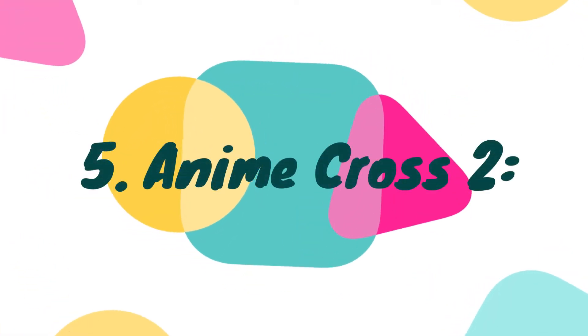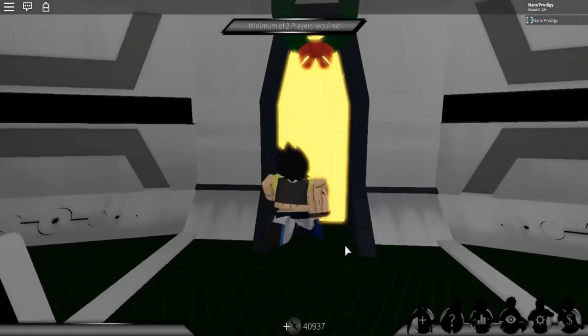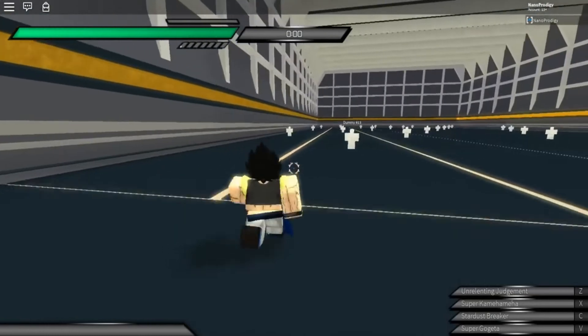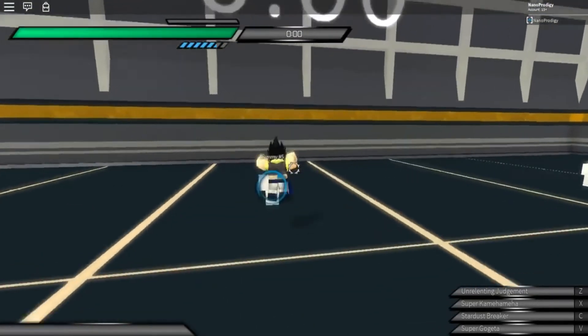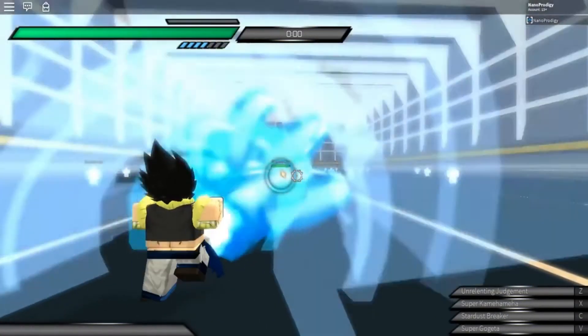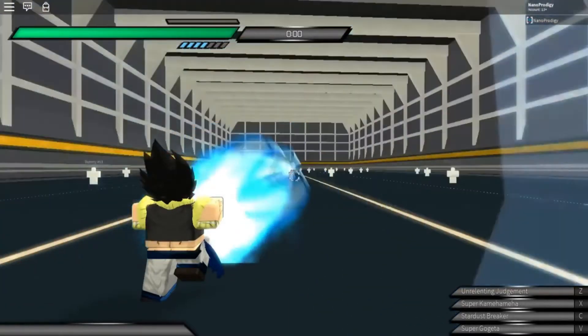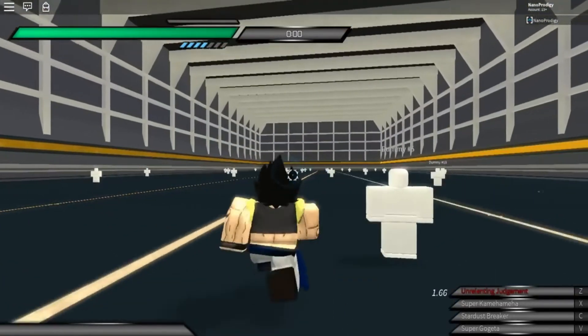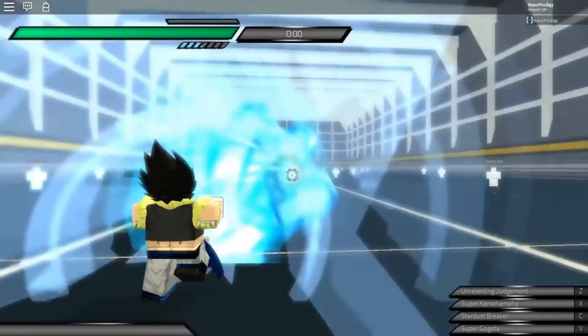Number 5: Anime Cross 2. Anime Cross 2 is another step forward from Anime Fighting Simulator. It is based on the same principle and you can have your avatar from major anime names. You can choose from 60 pre-made characters and they all have their unique powers. You can have some insane showdowns in this game, and there is a battle royale mode in it too. Anime Cross 2 is a team-based game, so that's even more fun, isn't it?